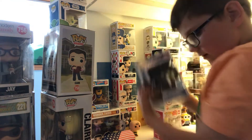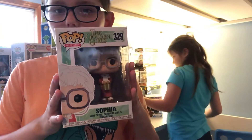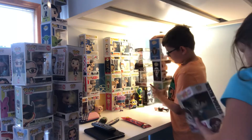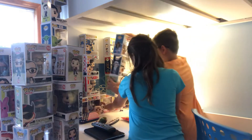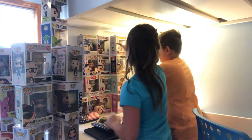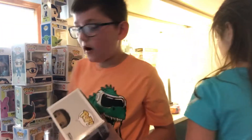Here is Captain Cupcake, one of my favorites. Here is Elton John from the Greatest Hits collection. My dad has the other one. Here is Sophia from Golden Girls — that's my first Golden Girl. And here's Austin Powers. Here is Mr. Rogers — I got that one with Bob Ross for Christmas. Here is Lando Calrissian, and I got him with a gift card. Here is Blanche from Golden Girls — I got her for like six dollars.